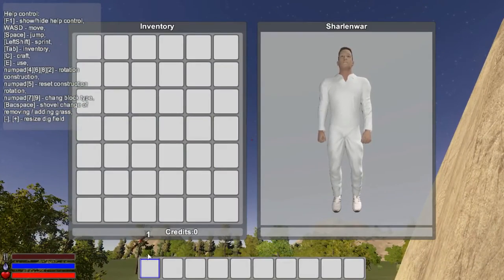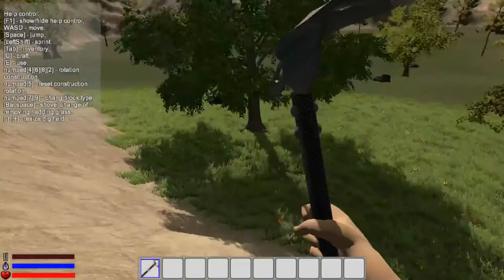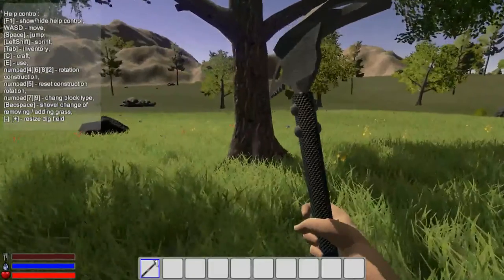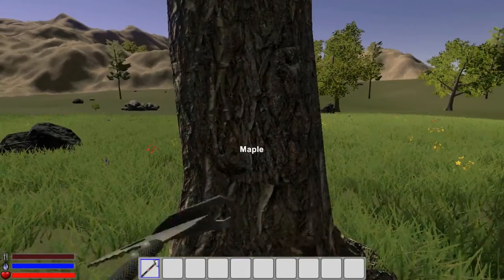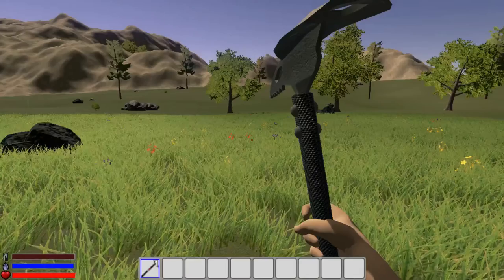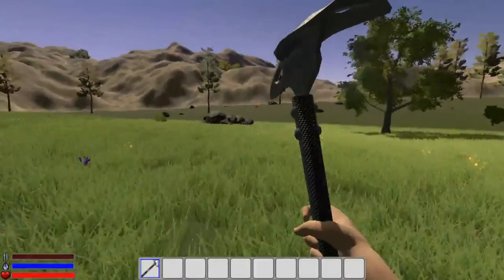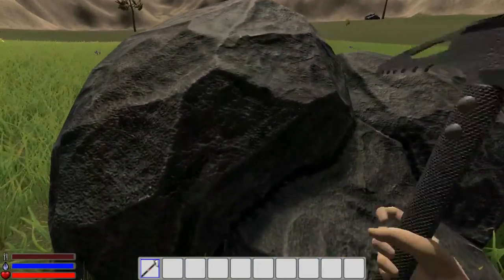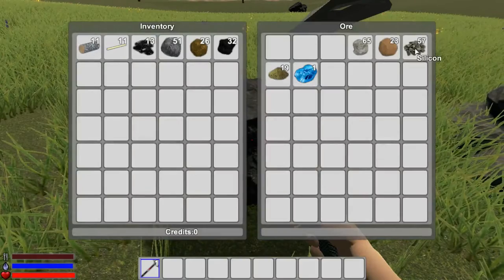Perfect - there you go, you start with an ice axe. You have to create your character before you create anything else. It's going to be just like any other survival game - you've got your food bars on the bottom left. I'm going to chop this tree down because we need the wood. I'm shift-clicking it into my inventory, and here's an ore vein. There are some rocks here too.